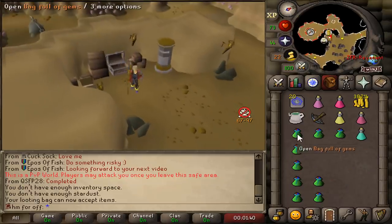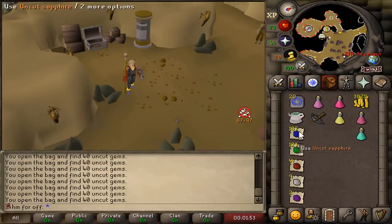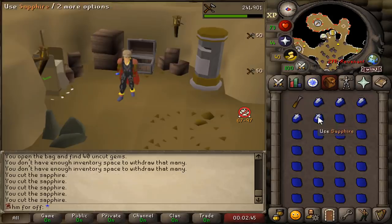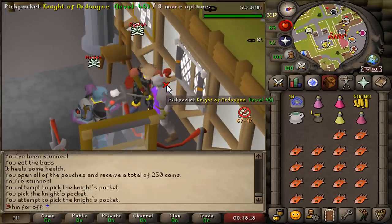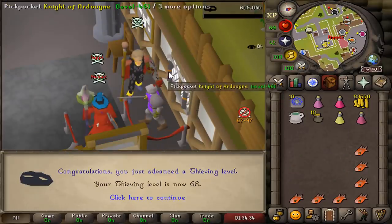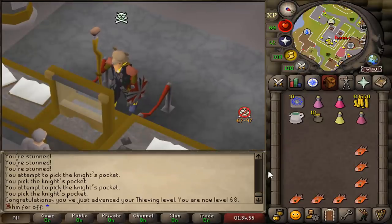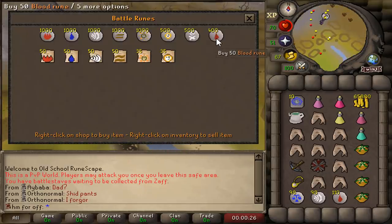Maybe we get lucky on some gems here. One dragon stone — look at the crafting experience, so much. I'll probably get like one level from all these gems, and that is 59 crafting. I don't thieve that often on this account, but whenever there's a CSGO tournament on, I'm here. 67 thieving, another level incoming — 68 thieving. From just those two levels, we got 58k cash. Not bad.